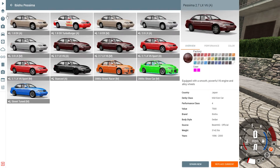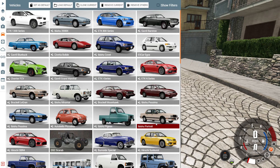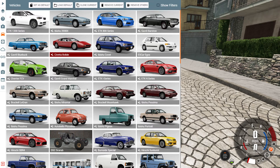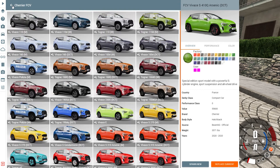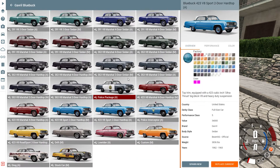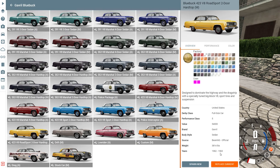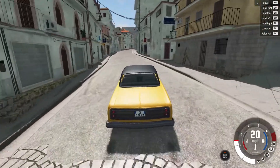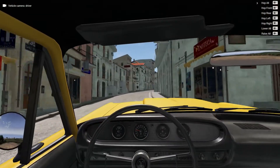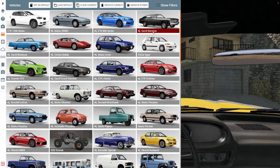I got rid of that mod, it was really glitchy. I want to show you a funny one — I think it's in the Cherrier, no... what car was that? Oh, the blue Buck. If you get into the hardtop version it's kind of drifty. Yeah, this one has way too much power.